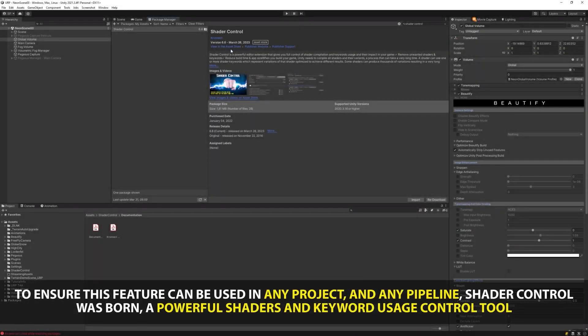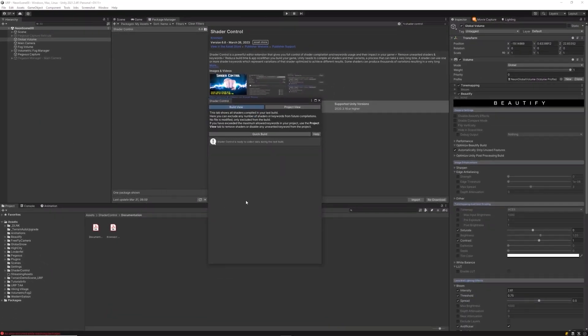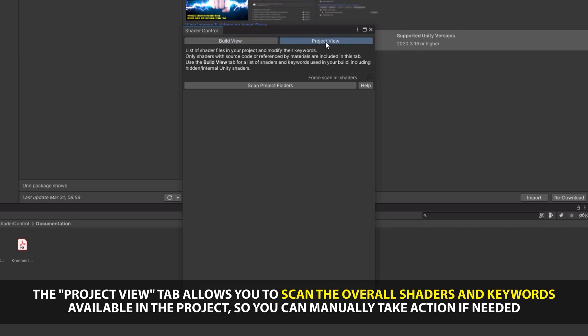Shader Control gives you full control of shader compilation and keywords within your game, helping you remove unwanted shaders and keywords to reduce build time and app size by optimizing everything your shaders do.